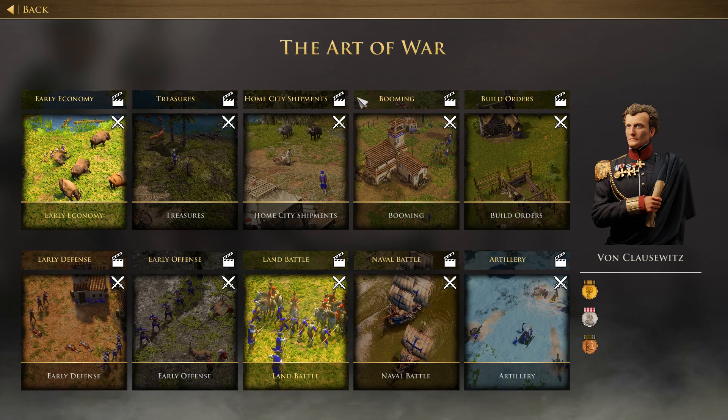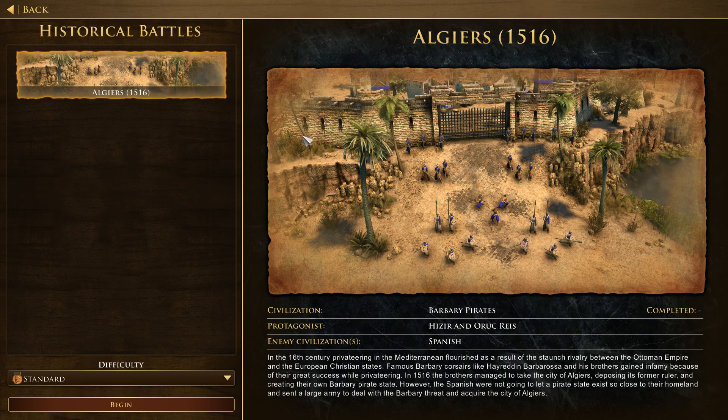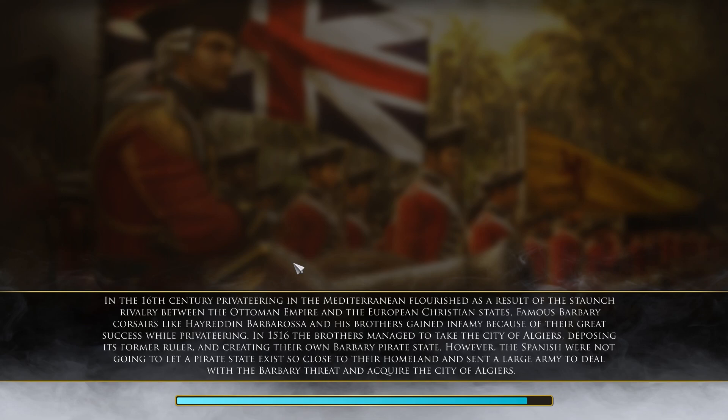That mode gives you little battles that you can do and try to do it faster, whatever. And then we have historical battles, which is over here. We've got only Algiers at the moment — it's a whole menu so I'm assuming other things will pop up as we complete these. I went in here to see if it would just unlock as I played through it — it doesn't. You have to finish this one before you can get into the other ones.